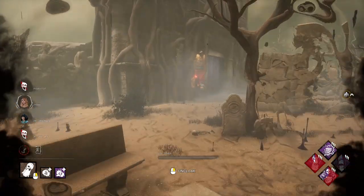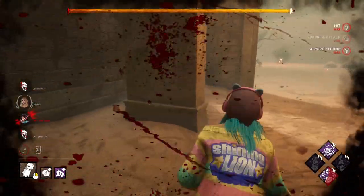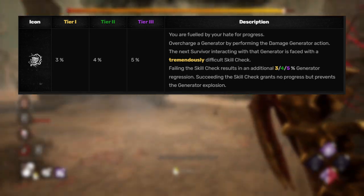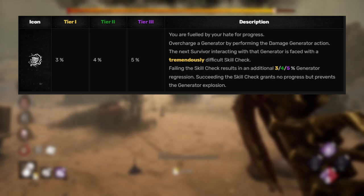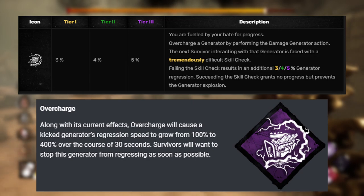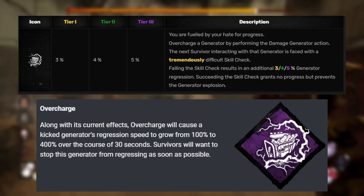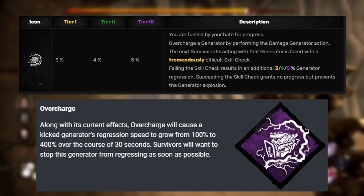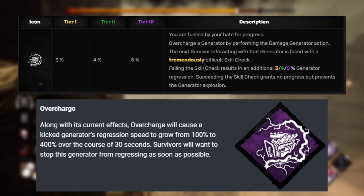That was the last meta perk they went over. Now we're going to go over the non-meta perks starting with killers. The first one is Overcharge. The way it works now is whenever you kick a generator, the next time a survivor touches it they have a special skill check; if they fail it, the gen regresses an additional amount. Overcharge is getting a straight-up buff: once you kick a generator, its regression speed will go up to 400% over 30 seconds, forcing survivors to want to go over there and stop losing as much progress as possible. If you pair this up with Call of Brine, gens are going to get knocked down really fast.